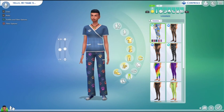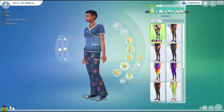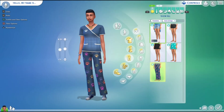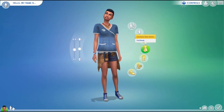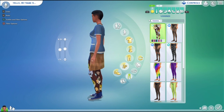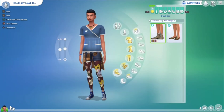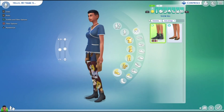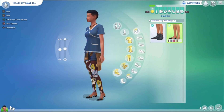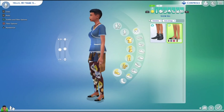Sorry for the background noise — I think someone's cutting the grass, it's really loud. There are these little tights or leggings — I don't like the patterns, not nice. For the shoes, we have this pair which is really cute and nice — I like it. There's also this one which is okay, but I don't think I'd put animal-themed shoes on my sims. Would you really wear animal shoes? Probably not.